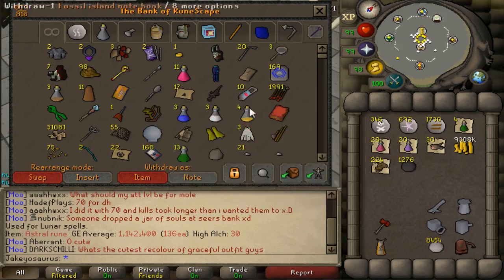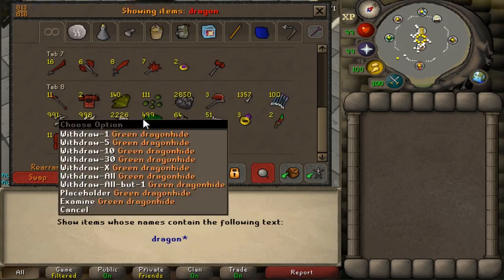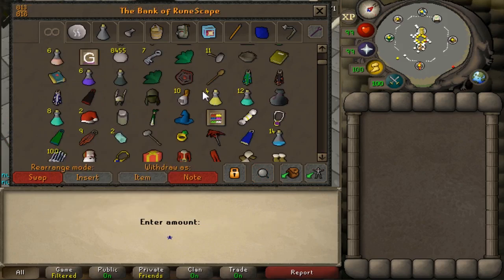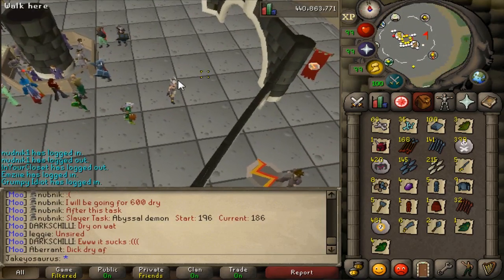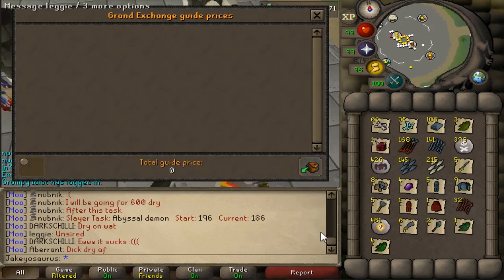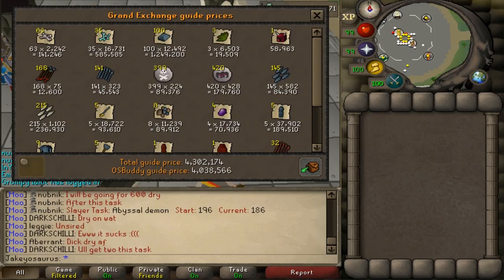Now it's time to pull out all the loot, and this will be accurate because I noted it all down. Oh, and I have a huge loot tab I haven't sold in like eight months, so that's why I had to note it all down individually — it's all mixed up with my other loot. This is all the loot. I've been told it's a mil an hour, I've been told it's less than that. Let's have a look — 4 mil. That's basically exactly nearly a mil an hour. My cost was 1.4 mil, so that takes it down to 2.9 mil profit. This took me about three hours, so just under a mil an hour.